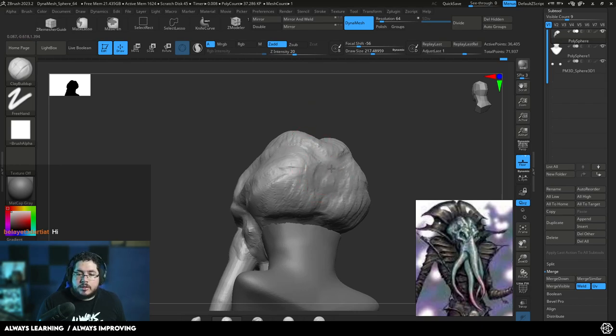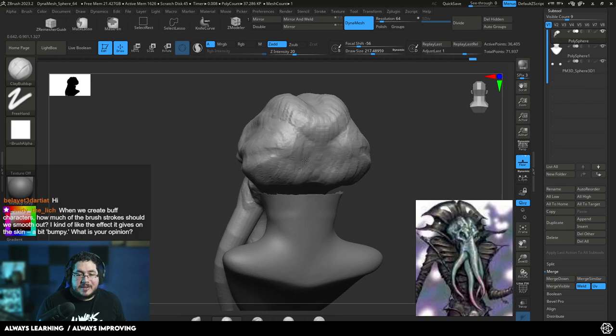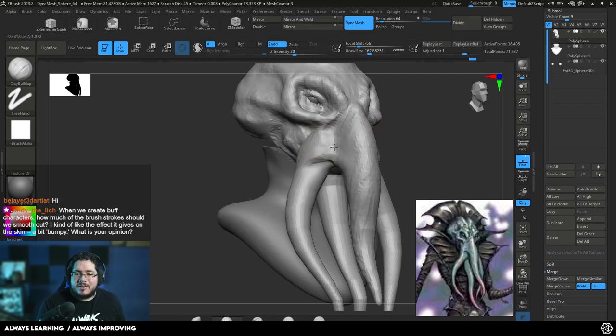Another very common mistake people make when sculpting is they won't work on areas they think are not going to be seen. But especially if we're going to 3D print this, people are going to be able to analyze our sculpt from every single side. So it's very important to spend time on the back of the character as well to make sure every part looks nice.